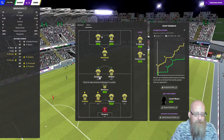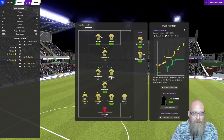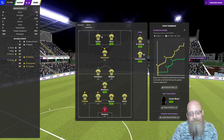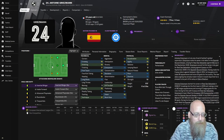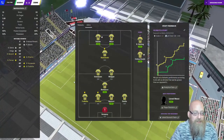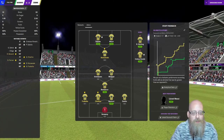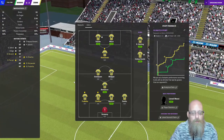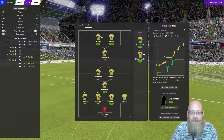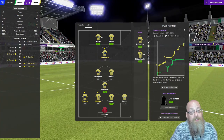At full time, Griezmann and Mbappé both finished on 6.8. Mbappé had only a half silver-star rating for that role and played just a half - yet 6.8 is actually pretty good considering their positional familiarity. The real test would be a full season in that position, but as a small experiment this suggests wingers do in fact make pretty good mezzalas.